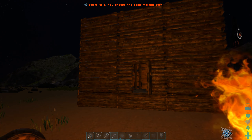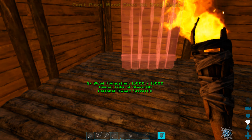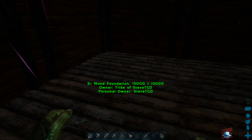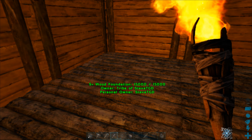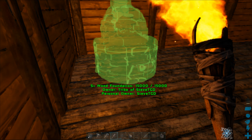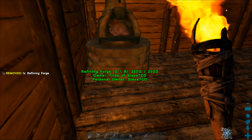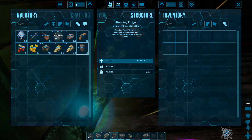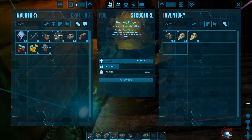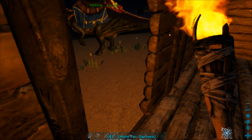I need to put a ceiling on this thing - I'm gonna make it into two floors actually. The second floor isn't gonna be too important. Refining forge - oh I am freezing, damn! Yeah, now I'm good. Refining forge - light fire! And the metal ingots will be ready within some time.